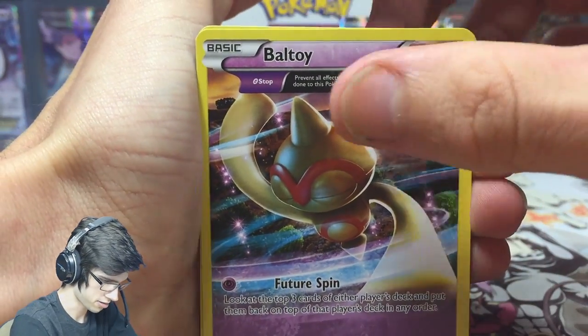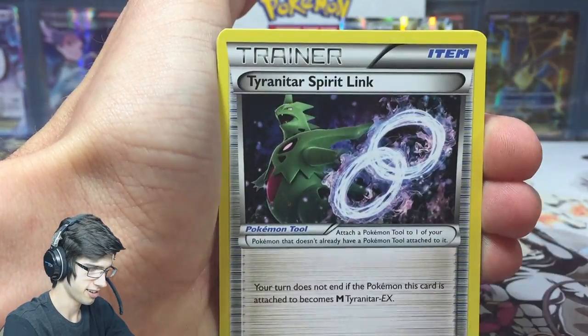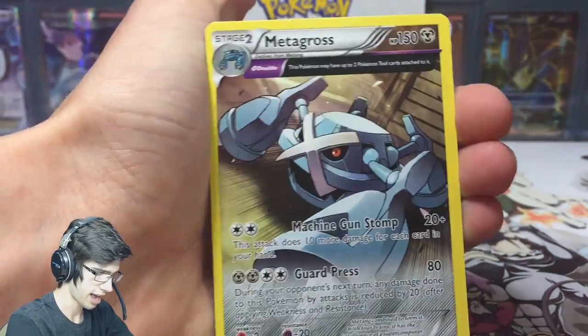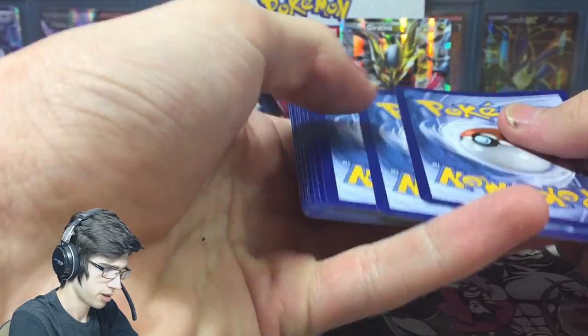Let's see if we can keep going — we're hunting, we're on the grind. We'll call this the full art grind because we need these full arts. We have an Ancient Trait Metagross — the grind is on.